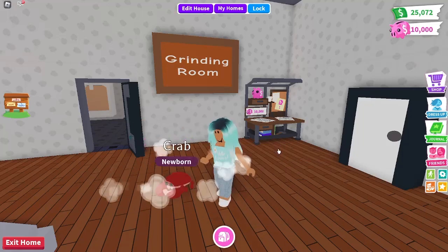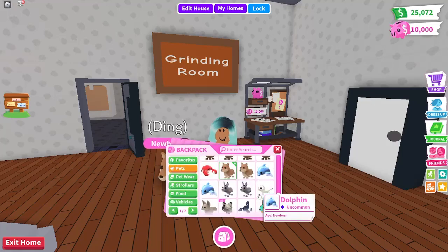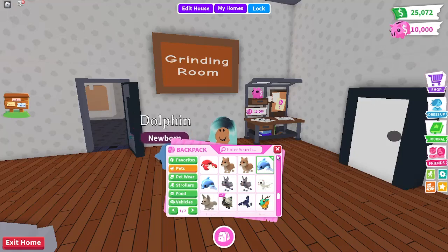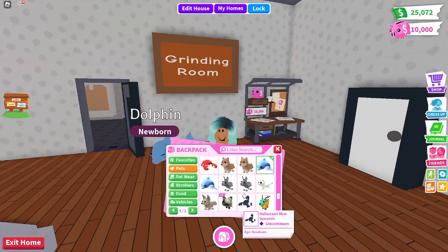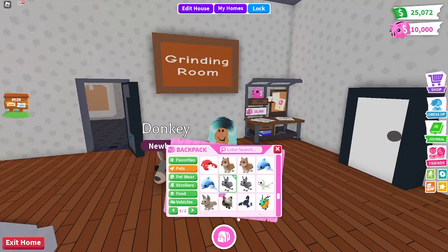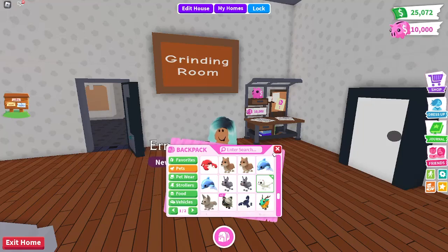The crab is from the ocean egg, uncommon. The dingo was from the Aussie egg. I have two dolphins from the ocean egg. Two donkeys which you can get in the cracked eggs. I have an ermine — I was playing an Adopt Me quiz and couldn't figure out what they're called, they look nothing like a ferret. I have a fennec fox which you can get in the retired egg.